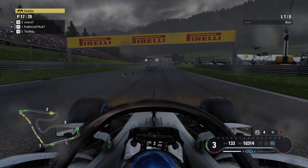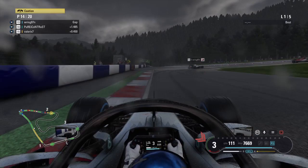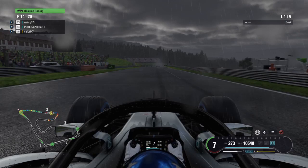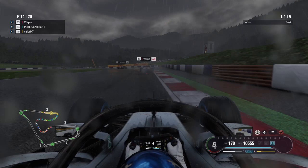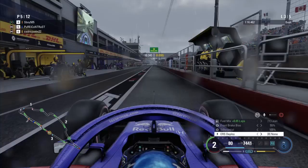Loosening the on-throttle differential can especially help in wet weather conditions. Another huge tip: if you're racing in the wet, raise your ride height — increasing it all the way for wet conditions makes the car much more stable. If it's a wet-to-dry or dry-to-wet race, balance it so you're not a sitting duck on the straights. You can also use lean mix coming out of corners to improve traction. Save your fuel and ERS in the most complex sections of the track, like sector 3 in Spain, so you can use it on straights where overtaking is actually possible.